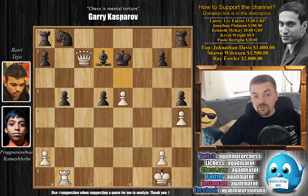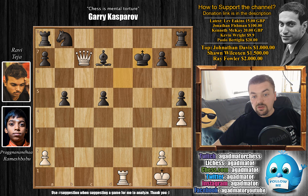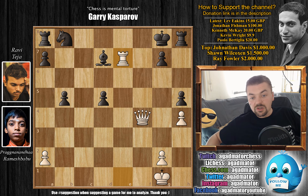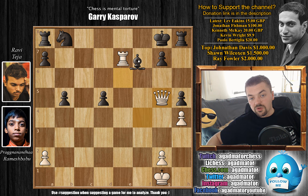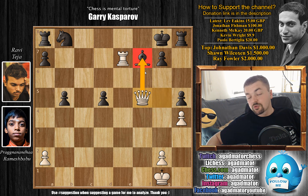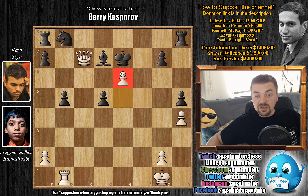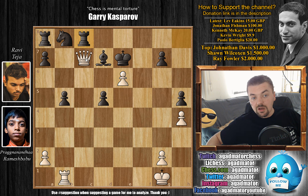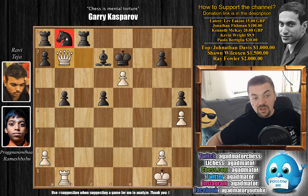After queen to c7 check, bishop to d7 was played. But again Pragu is in no-reverse gear mode — e6. He wants to open up the file. If king captures, for example, you immediately get rook to e1 check, king f7, queen to f4 check, king moves, and this leads to checkmate. You can block for one move, but white can simply ignore you — queen to f5, and now the bishop has nowhere to go. After e6, Ravi played rook to c8, attacking the queen, and now comes queen to b7. The bishop is attacked, and also the rook on a8. If you move the knight, the rooks protect each other but the knight no longer guards the bishop.